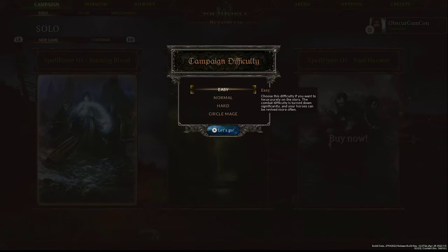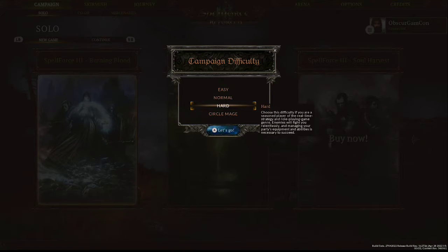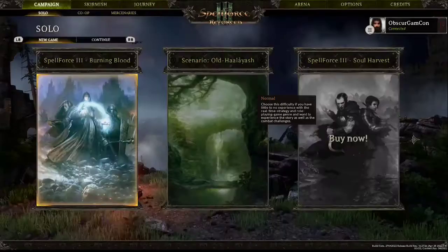Let's go back and do solo campaign — Burning Blood. Easy difficulty focuses purely on the story with combat turned down significantly and heroes can be revived more often. Normal is for players with little to no experience with RTS and RPG games. Hard is for seasoned players where enemies fight relentlessly. Circle Mage — no challenge is too great; you must optimize all abilities, equipment, and exploit every enemy weakness. It's not recommended for your first playthrough.